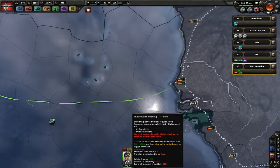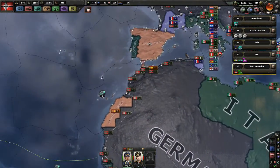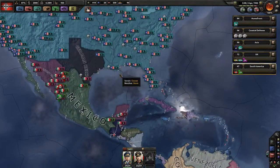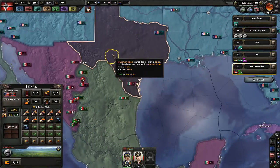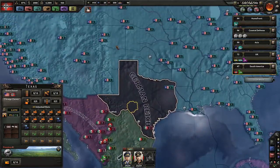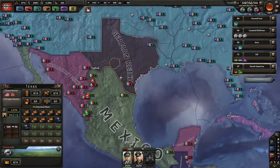The naval invasion needs naval supremacy but it doesn't give us a sea zone indicator for where we need it — I guess we have it then. We'll see when the preparation is done — 84 days. I can live with that. Let's speed up to five since nothing much is happening. Also, what I didn't think about is that they can now take taxes from us — that is bad. Maybe we should have taken those American forces and deployed them down here.